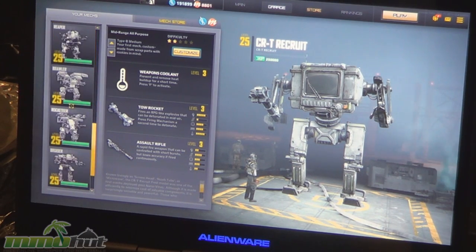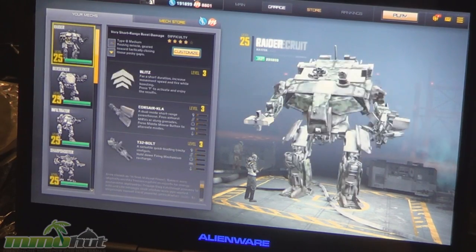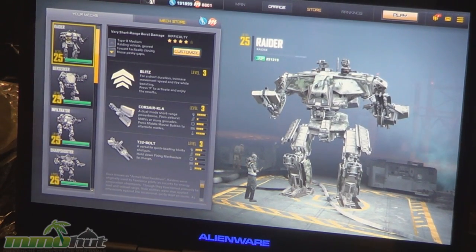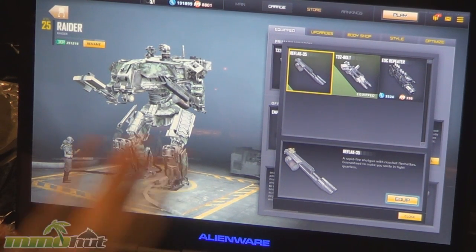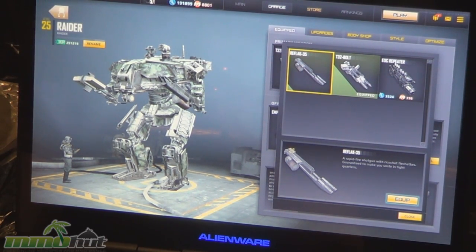There's been a lot of new chassis that have come out, and we're making a lot of other changes as well. The Raider is the other guy that just came out. The Raider is a close combat nightmare — he's a shotgun mech. All of his weapons are shotgun-type. The first weapon you get is the Reflack, essentially a ricochet weapon, like the flak cannon from Unreal Tournament.